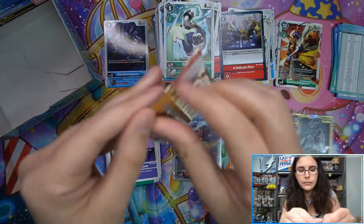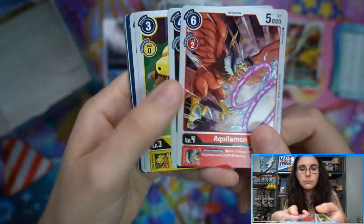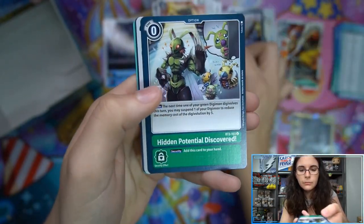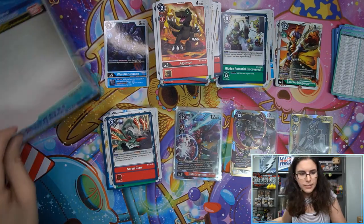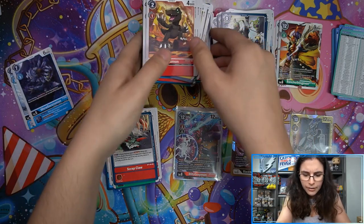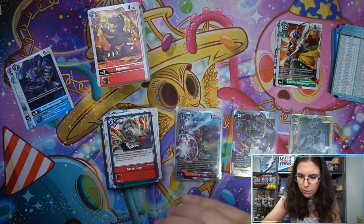And last pack — let's see what we will find. There's another Agumon in there. We have Metal Greymon and Scrapclaw for our final rare. So let me go ahead and move this box out of the way, and let's do a recap of our pulls here from our first ever box of Digimon on the channel.